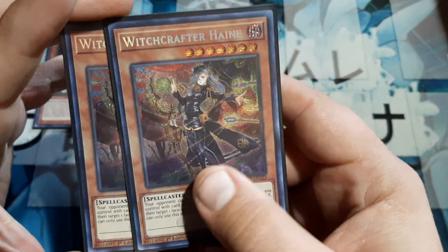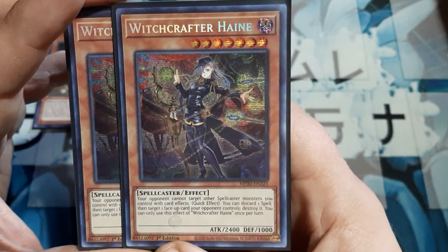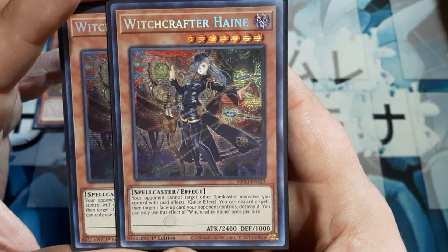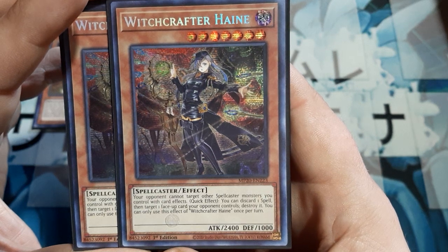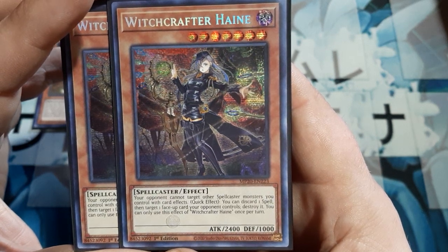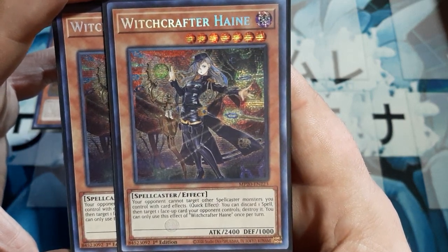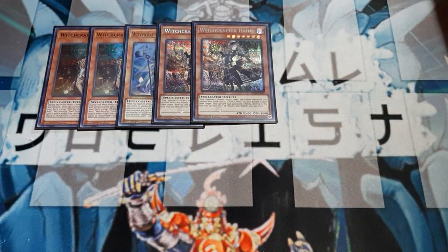We're going to play two copies of Hayne. She is a little unsummonable as a seven star, so we're going to use effects to do this. Your opponent cannot target other spellcaster monsters you control with card effects. As a quick effect, you may discard a spell, then target a face-up card the opponent controls to destroy it — using this effect only once per turn. The spot destruction is going to be more than enough control. Two copies is, I think, the best ratio, trying to make sure that you always see this effect.